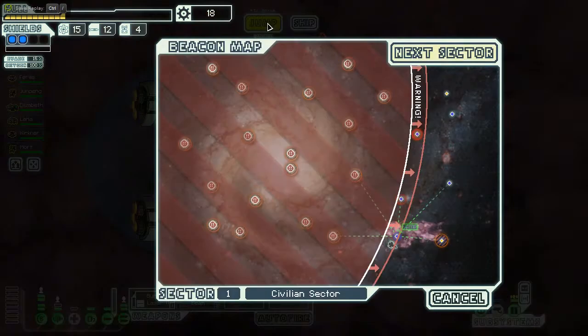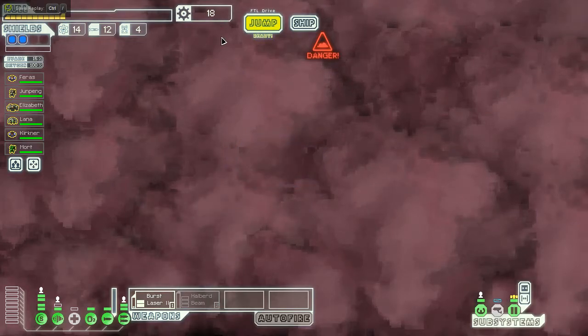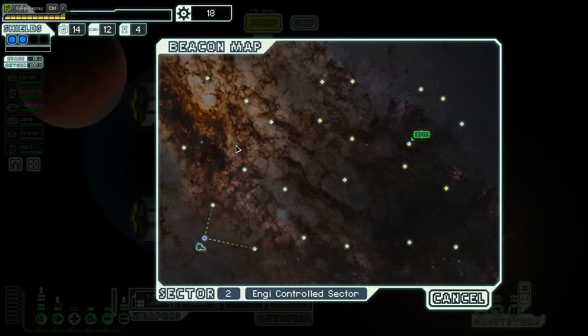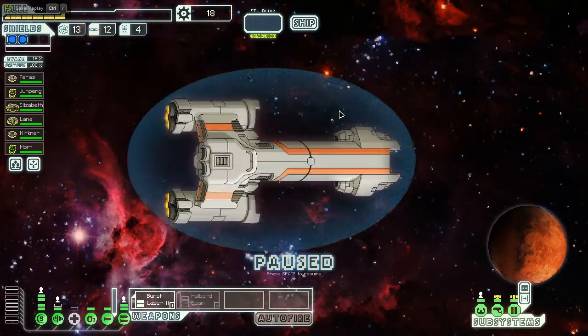I could sell the halberd beam if needed. Rebel controlled or NG controlled? I think we've got to go NG controlled. The benefit of rebel control is more fights and more scrap, but NG controlled has more positive things plus a much higher chance for a store — and I'm going to need to buy some repairs. Not awesome on fuel, so I need more successful fights.